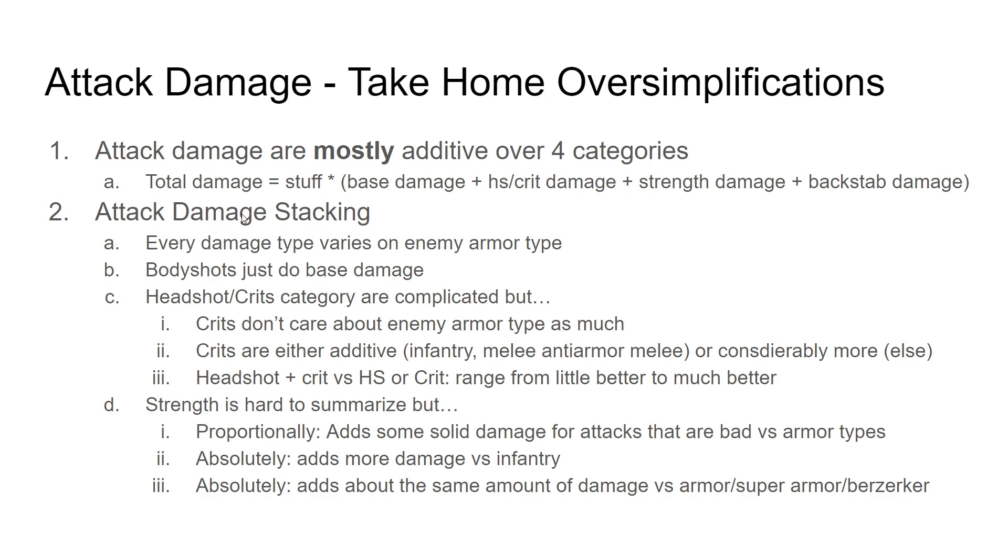Let's talk about the attack damage stacking a little more. Every damage type varies on enemy armor type, as we discussed. Body shots only do base damage. Headshots and crits are complicated, but a couple things we can see immediately: they're mostly additive with base damage, except for one exception I'll talk about later. The way they combine headshot and crit with each other is not one-to-one for all weapons — going from headshot to headshot-crit on one weapon does not mean it does the same for another. In some cases it's like 15% more damage, in some cases it can be like 50% more damage going from headshot to headshot-crit. Crits are always at least as good as headshots, except in cases where your weapon is really good versus that armor type, like versus infantry or with a good anti-armor attack like a dual dagger stab, in which case crits are about equally as good as headshots.